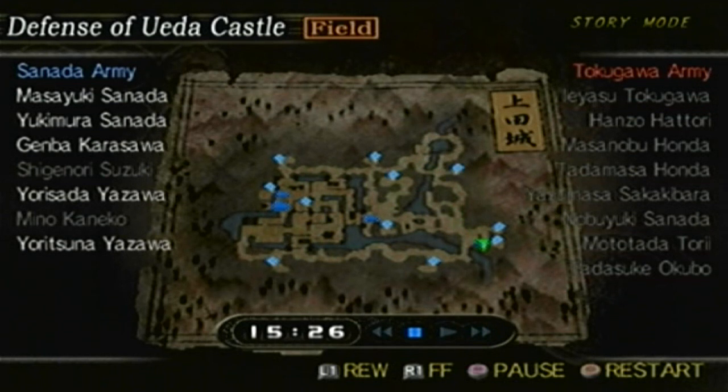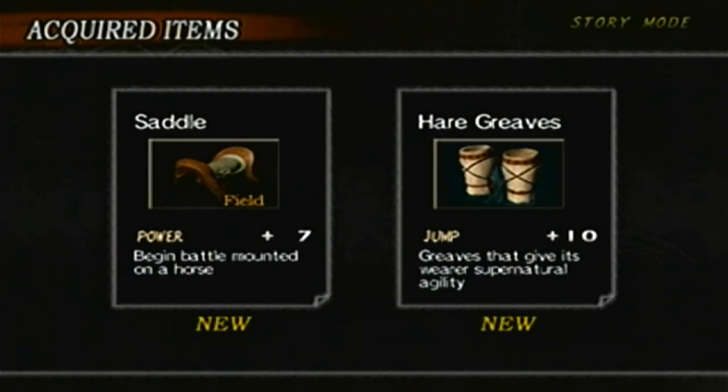That took us 15 minutes and 26 seconds — not that bad, not terrible, but it'll be better. We got two new items. The saddle with a power plus seven. That's actually one of the few items I haven't used. Basically, the saddle — which I'm probably going to be using now — you pretty much start off on a horse, and the higher the power, the stronger that horse is.